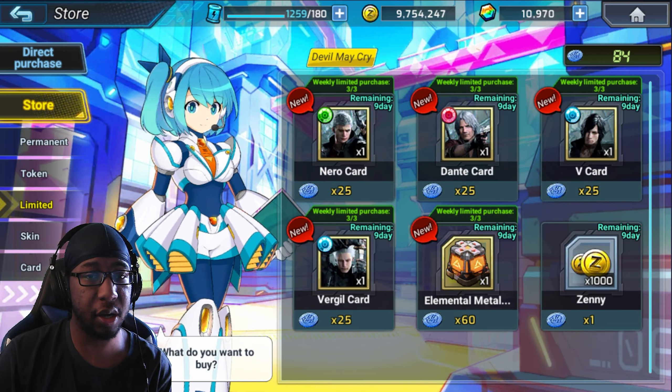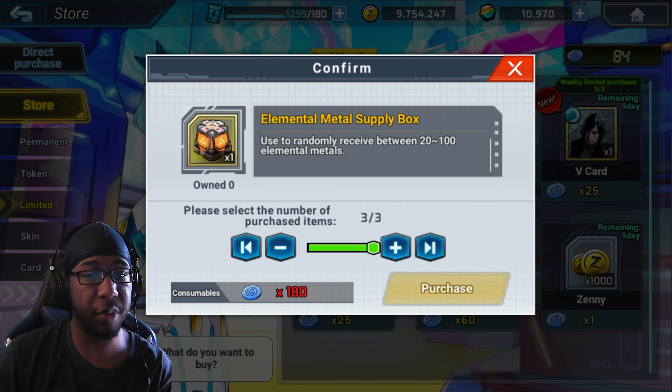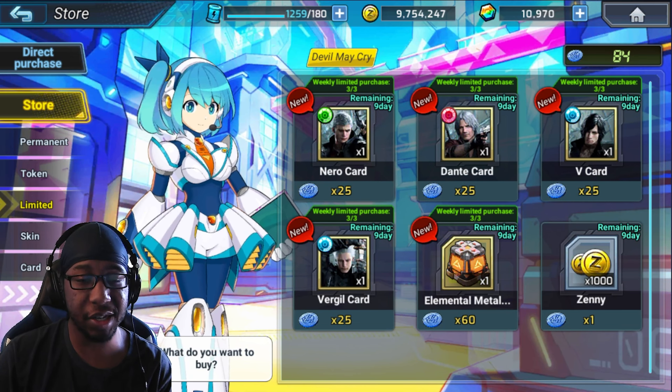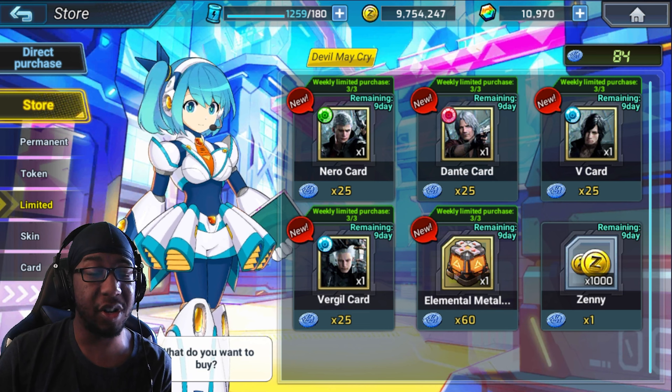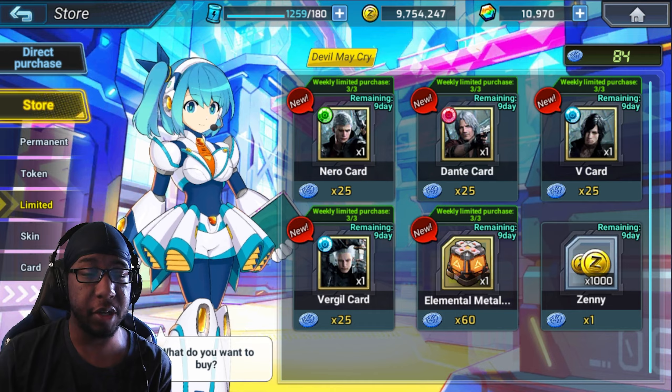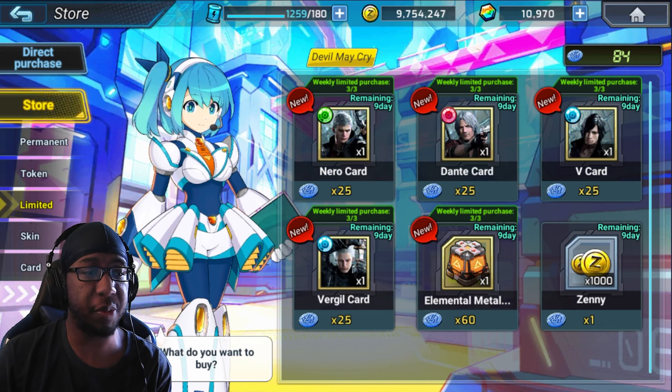There is the Devil May Cry stuff here. The EM packs reset, so if you've been doing enough of your dailies to get the tokens, you can get more of the elemental metal packs here. You can get between 20 and 100 elemental metal boxes. If you're lucky you get 300 because there are three boxes; if you're unlucky, you get 60 because the minimum is 20 for each box.